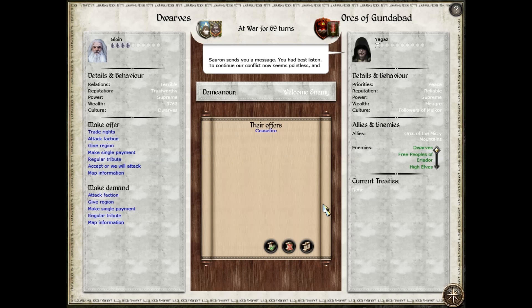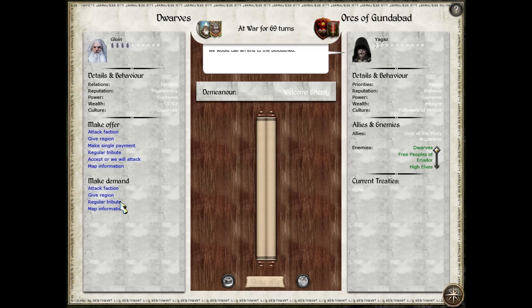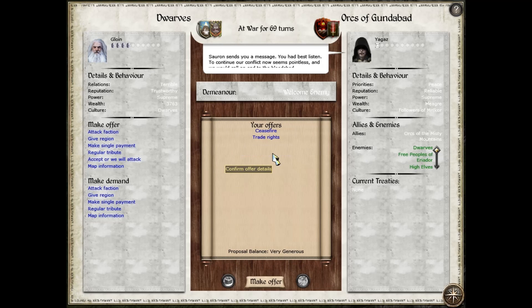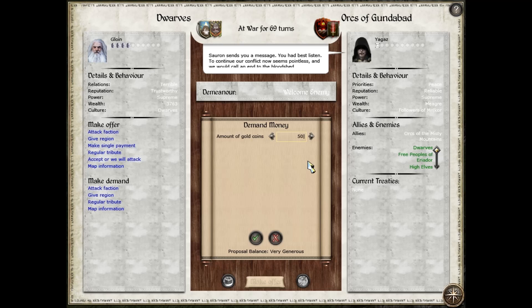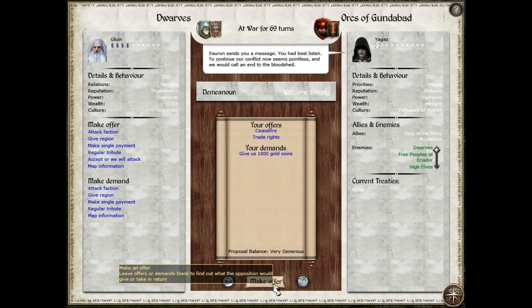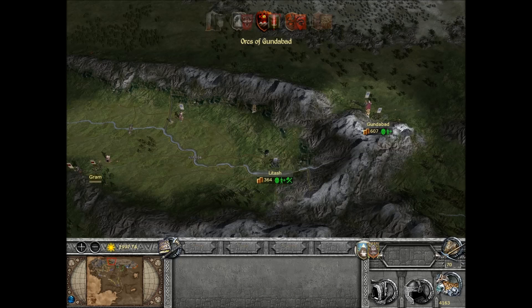We bring you a message — not war. I'll ask for a bit of money here. I think we should just go for a thousand. Okay. Goodbye, we look forward to our next meeting. I've queued stuff up there.